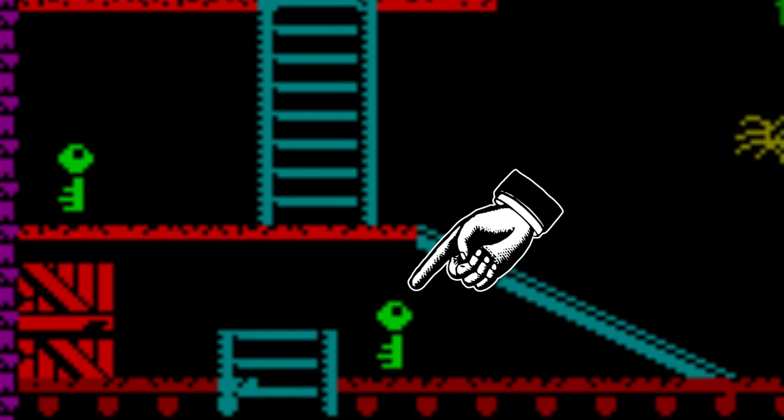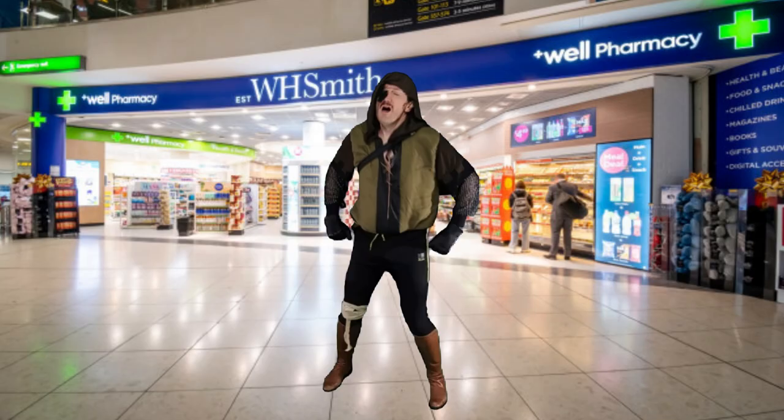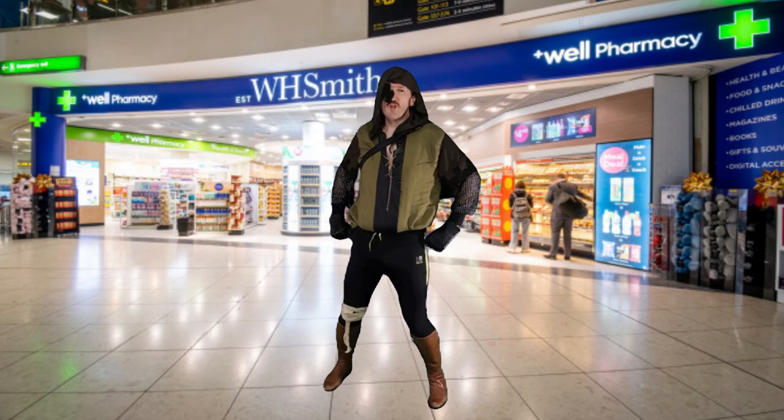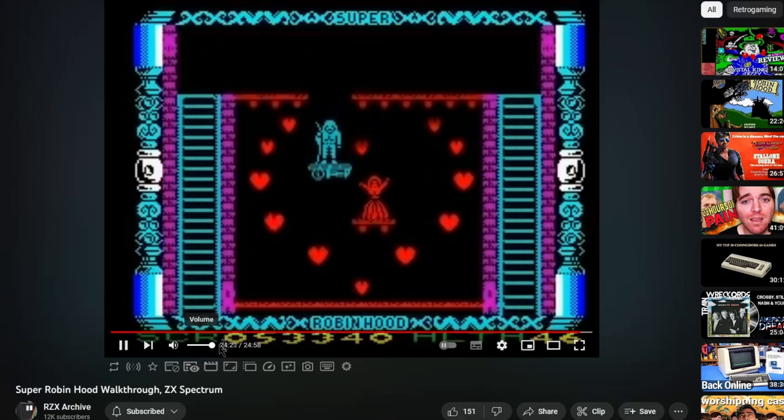I spotted this key, but I couldn't find any way to get to it. And looking at the map, it's not even accessible. Again, chalk that one up to the evil Oliver Twin. I decided I needed a cop-out. So instead of completing the game, which by this point was making me want to smash my head repeatedly off the monitor, I used RZX Archive to see what the ending was.